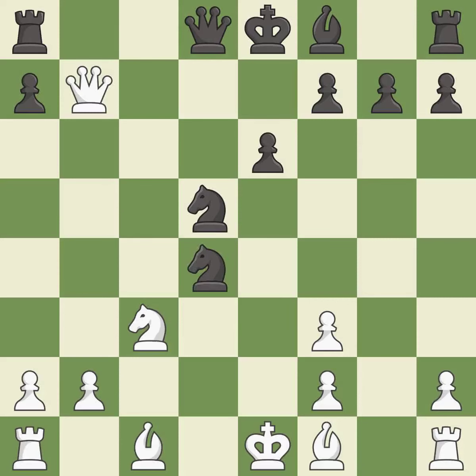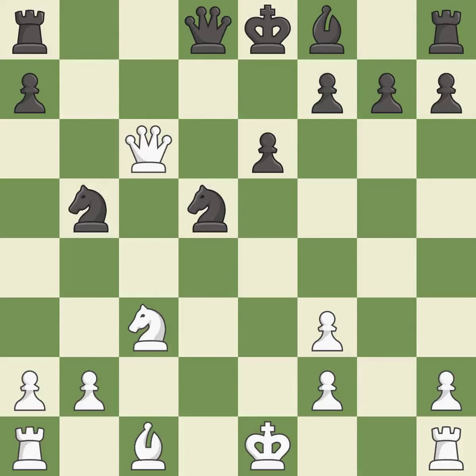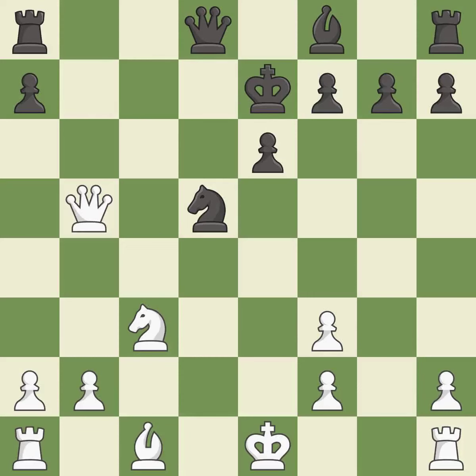This is the only good move. This activates a bishop by developing it off of its starting square. This captures a bishop that checked the king. This protects an under-defended knight that is under attack. This steps away from the checking queen. Recaptures from a previous move. This offers to exchange pieces of equal value — this is an equal trade.